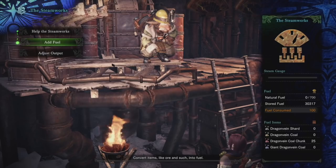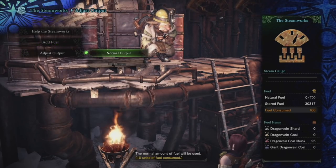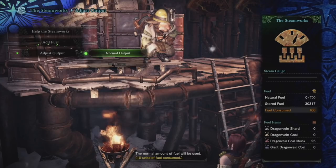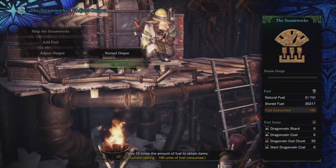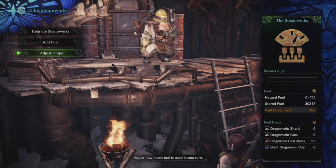The Steamworks is a fantastic source of valuable items. During festivals — and we have one upcoming — you can also get Alchemy Tickets, which are used at the Elder Melder to make decorations galore. There are two options: Normal Output, which only costs 10 fuel a pull, or the new 10x Output, which takes 100 fuel per pull, but pays out better and gives 10 of each item at a time.